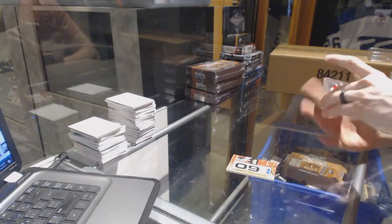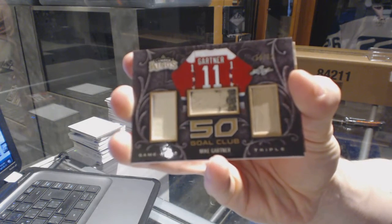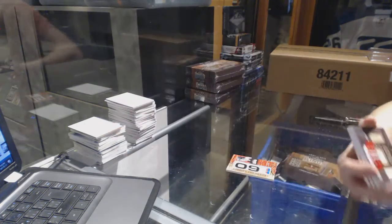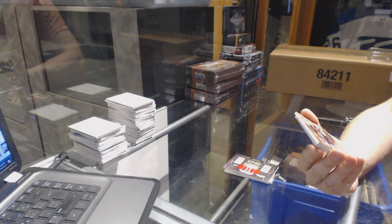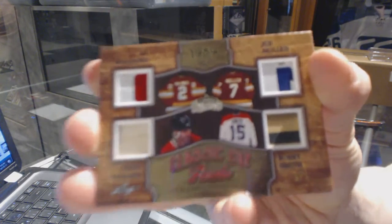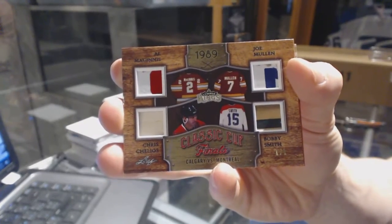We've got a 50 Goal Club triple stick, number 10 of 12, Mike Gartner — 10 of 12, 50 Goal Club. We've got a classic cup finals quad stick, numbered one of one: Al McInnis, Chris Chelios, Joe Mullen, and Bobby Smith. Classic cup finals quad stick, one of one.